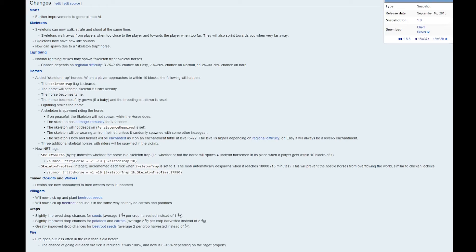Skeletons now have new idle sounds. They can now spawn due to a skeleton trap horse. Natural lightning strikes may spawn skeleton trap skeletal horses — chances depend on regional difficulty: 3.75 to 7.5% chance on easy, 20% chance on normal as a high, and 33% chance on hard.